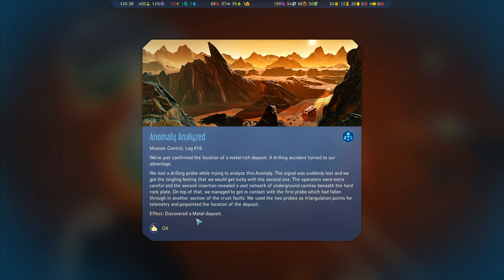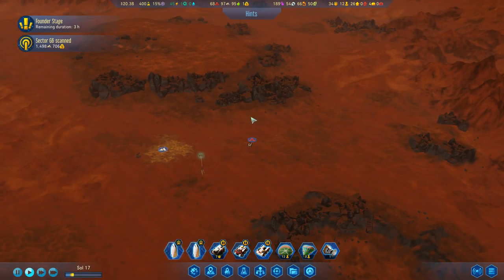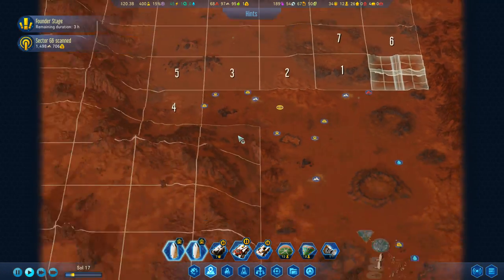We've just confirmed the location of a metal-rich deposit. A drilling accident turned to our advantage - we lost the drilling probe trying to analyse the anomaly, the signal was suddenly lost. The operators were extra careful and the second session revealed a vast network of underground cavities. We used the probes' triangulation points for telemetry and found the location of deposits. That turned into a metal deposit - excellent!